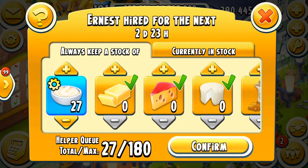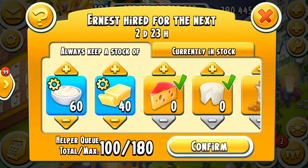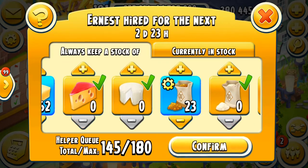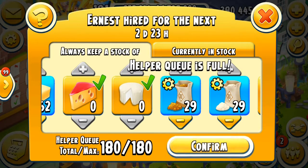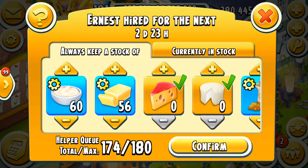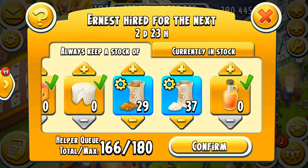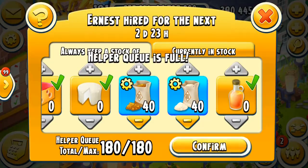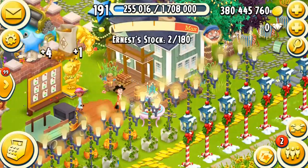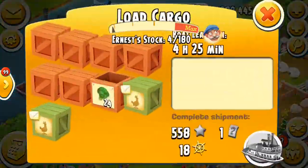Let's give him some work. 60 is good — I need 60 butter, then I need some brown sugars and white sugars. I think I have to decrease these two to 50, 50, 50 and increase these two. Yes, that's good. Let's confirm it and he will go to work.